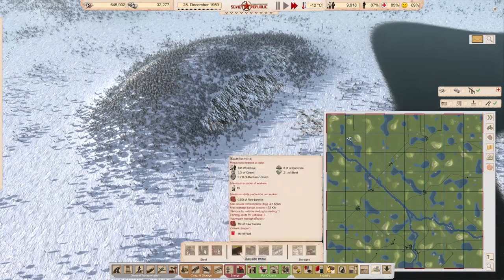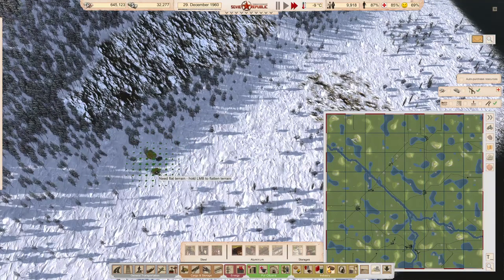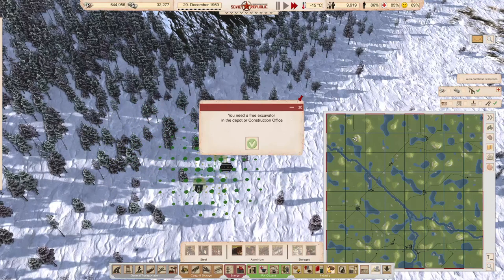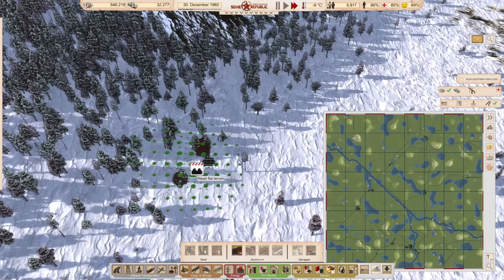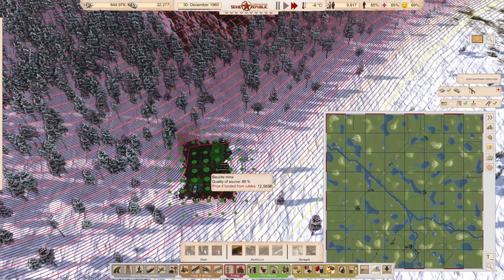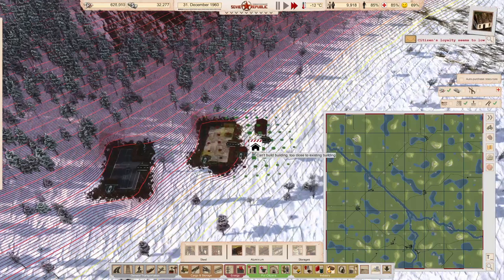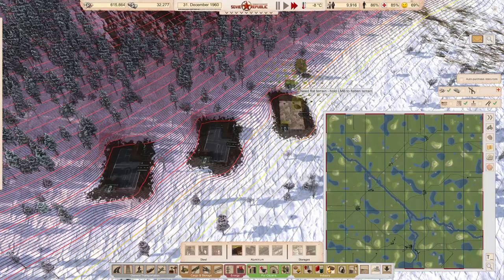Let's see, that will be under metallurgy — bauxite mine. Here, good amount — very good amounts. 89%, very good. 88%, excellent. 88%, very nice too. What I like about bauxite mines is they're a bit like the quarry stones — they don't need workers to be available.